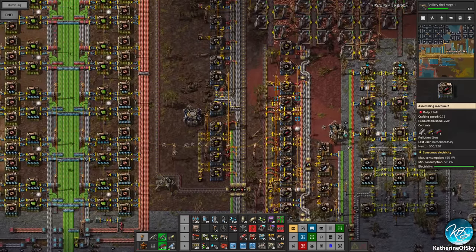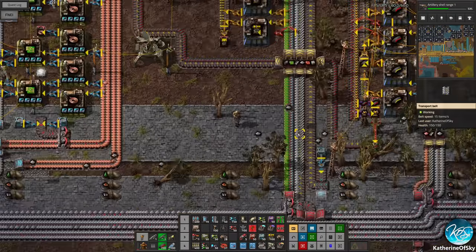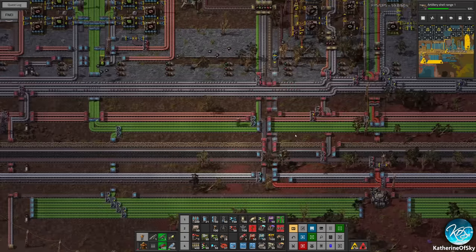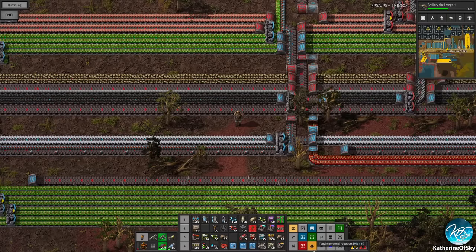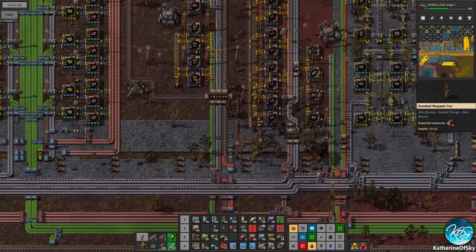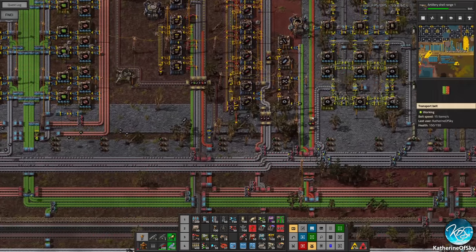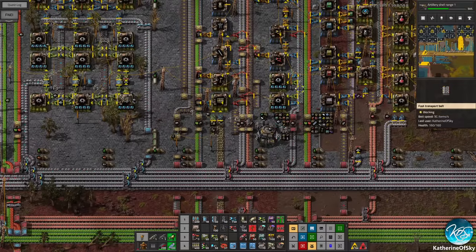We already have artillery units. Did this not work? How is this not done yet? This is in range of a roboport and has not been completed — that is so weird. Okay, so we now have bots, we now have nanobots as well. I don't get how that didn't happen. This also needed to be set up with concrete — so that's 100 concrete, that's fine.